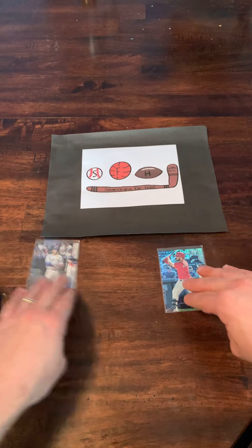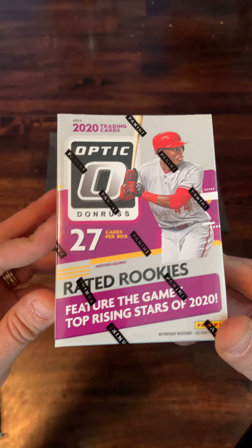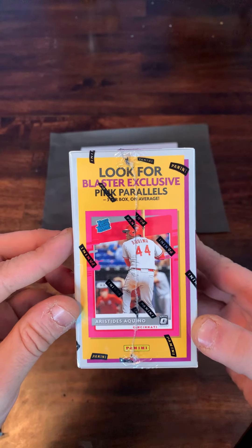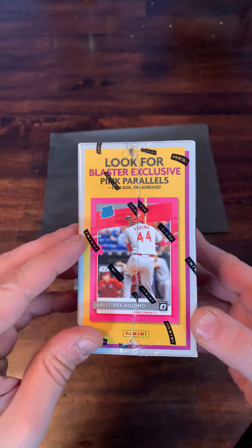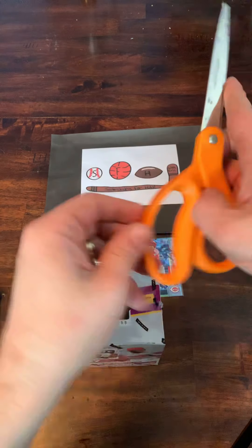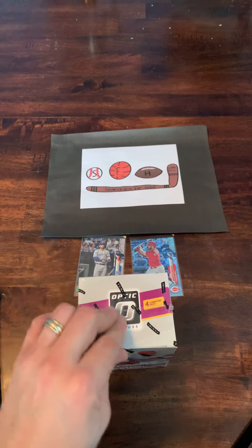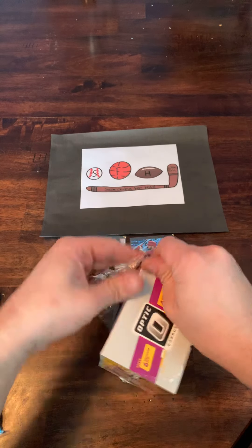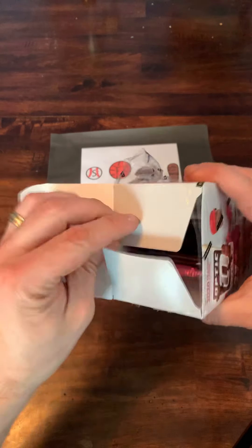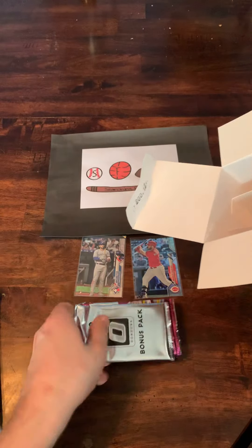Onward. We're going to save that Topps Chrome for last and get into this 2020 Optic Blaster Box, which is pretty cool. Going to be looking for parallels — there's going to be a blaster-exclusive pink parallel pack of three cards. There's all kinds of different colored parallels, virtually a rainbow of parallels. There are on-card autographs in this set, so hopefully we'll find some good stuff. Still looking for the good rookies.